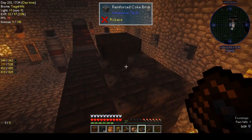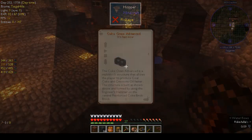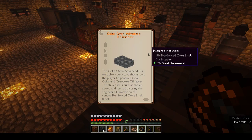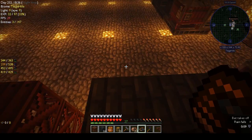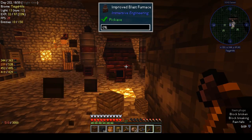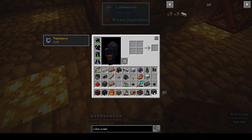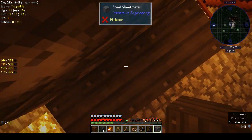That is definitely up in the middle. Do I have to strike this with the engineer's hammer? No. Where do I put the steel sheet metal then? Oh — that's not blast brick, that's sheet metal. I get that now: that's sheet metal, not blast brick. Okay, where is our sheet metal? Now that makes a bit more sense.